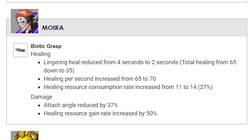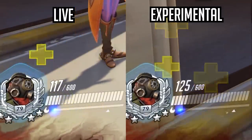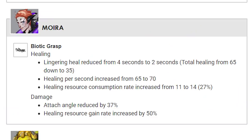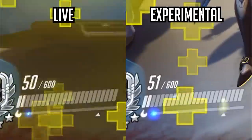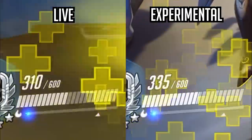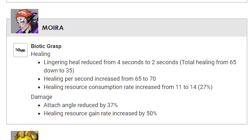Moira's biotic grasp healing: the lingering heal has been reduced from 4 to 2 seconds, bringing the total healing down from 65 to 35. The healing per second has been increased from 65 to 70, and the healing resource consumption rate has been increased from 11 to 14.